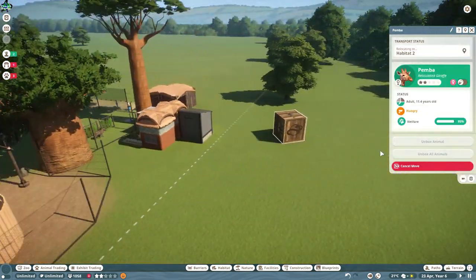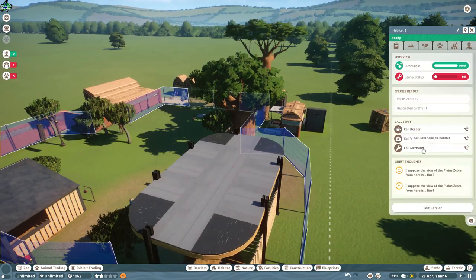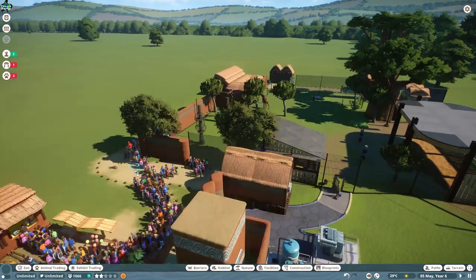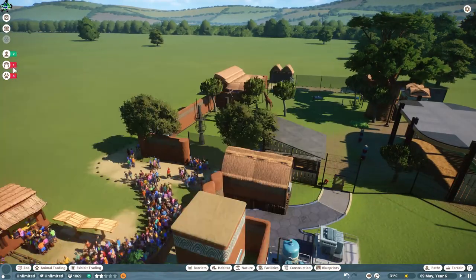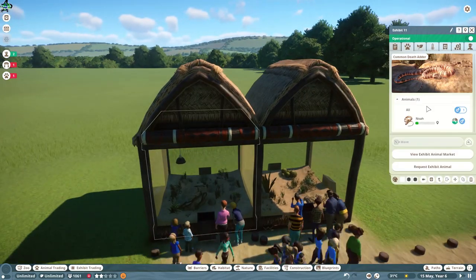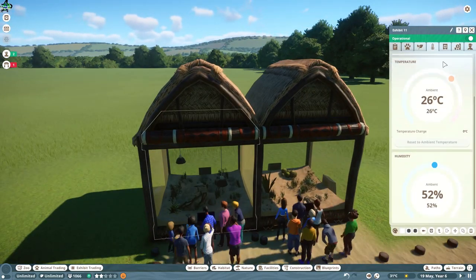We have a random giraffe roaming outside of the park — he's got a hole in the fence somewhere. Fortunately no one's spotted it, so we'll get the giraffe back in and then come back and sort out these education areas.